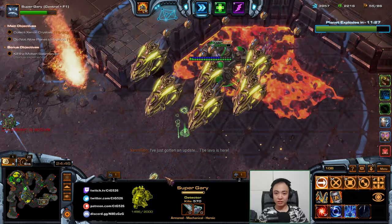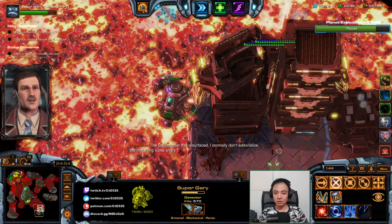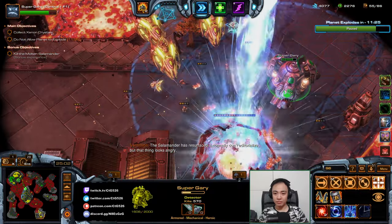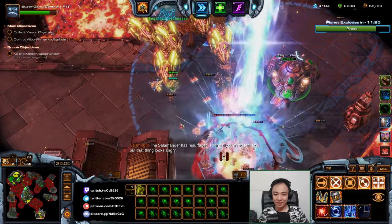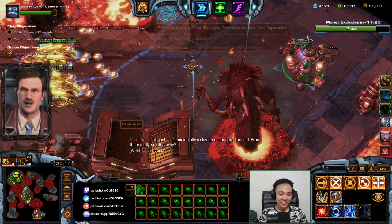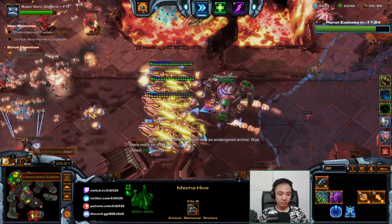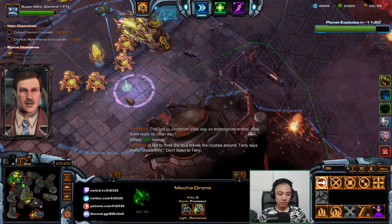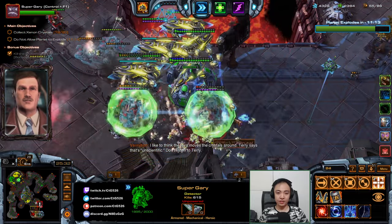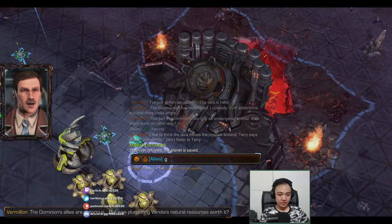I'm gonna escort my ally to the wolf and sal location. I normally don't editorialize, but that thing looks angry. We'll make wolf and sal not a thing. Hooray — Dominion allies slay an endangered animal, was there any other way? Let's send this guy here. I like to think the lava moves the crystals around. Terry says that's unscientific — don't listen to Terry. Nice. GG!